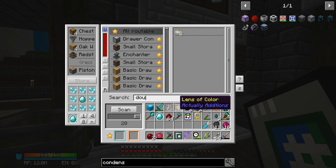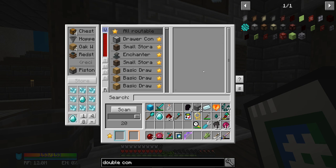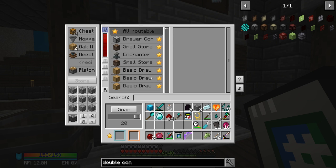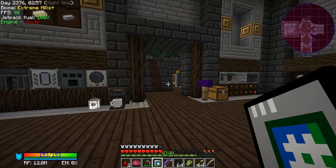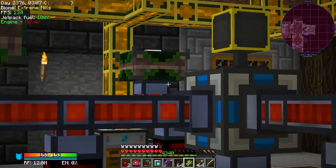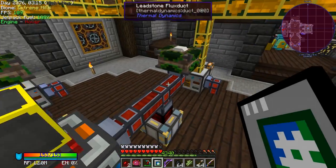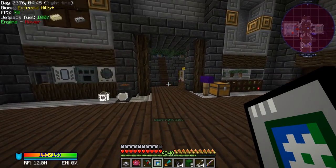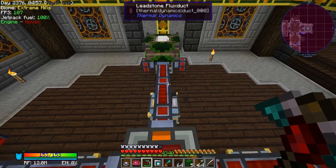We need redstone, double-compressed cobblestone, essence ingot, coal, and the diamond. I need to get single-compressed cobblestone first, grab nine of that, double-compress it, and we've got the essence ingot. I think I moved my empowerer — yes, I replaced it with something else. I'll craft a new empowerer — kaboom — and that gets us one. That should be able to get us all of the covalence dust, which will get us the alchemical chest.